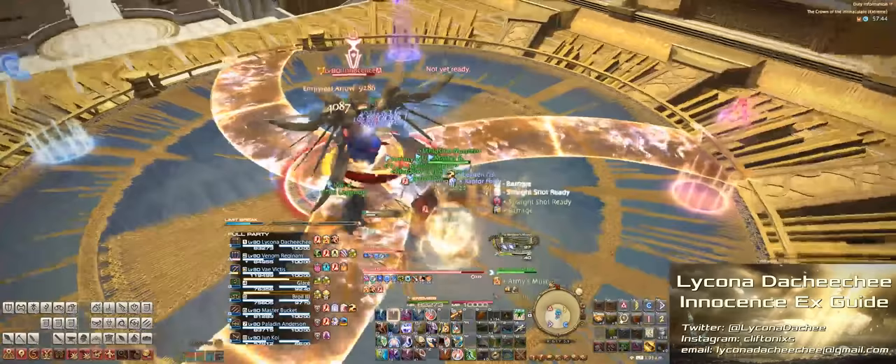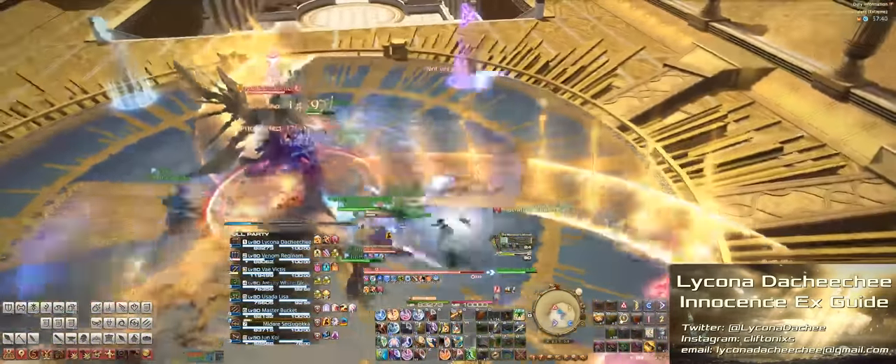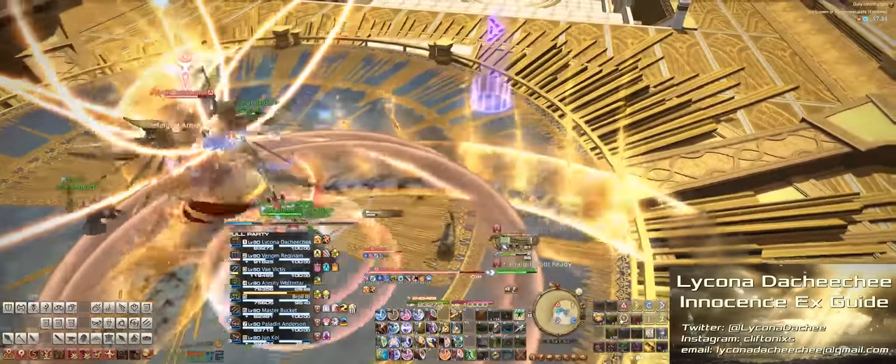Next up, there'll be a fan AoE which just rotates around the boss, so dodge accordingly. At the same time, two giant AoEs will appear on two players — just spread these out and try to avoid hitting each other or the party.